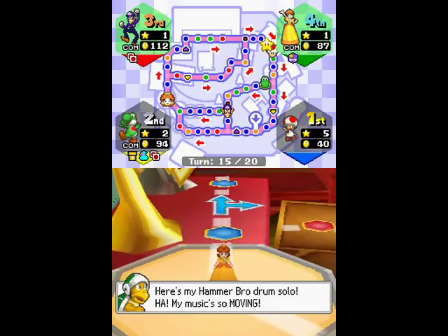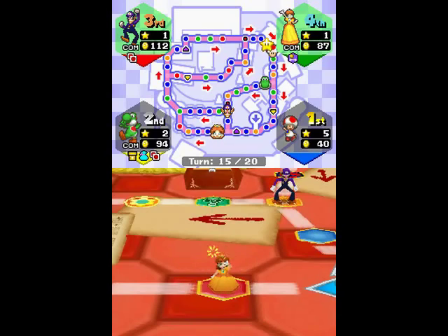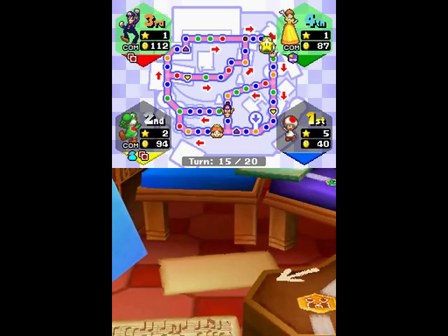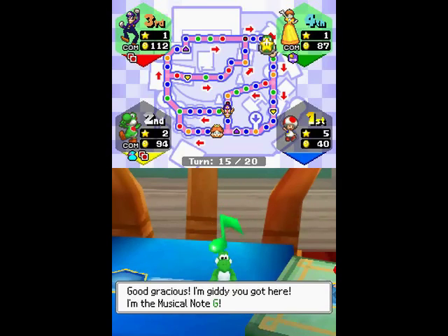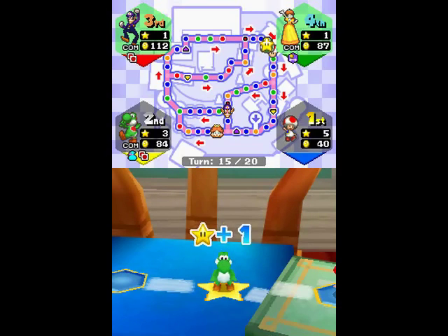Poor Daisy's still in last place — gotta feel bad for her, she's not been having a very good game, despite being tough in minigames. I guess Peach is the one who's lucky on the board but bad in minigames, and Daisy's the one who's bad on the board but lucky in minigames. Yoshi's going to get the star using a star pipe — dirty little scoundrel. But that's okay, I'm still two stars up on him. Not even mad.